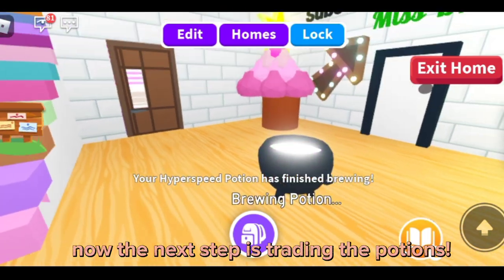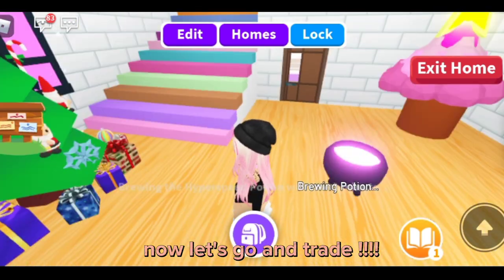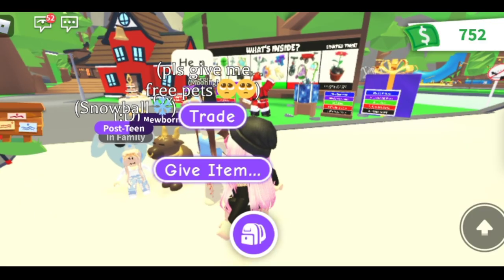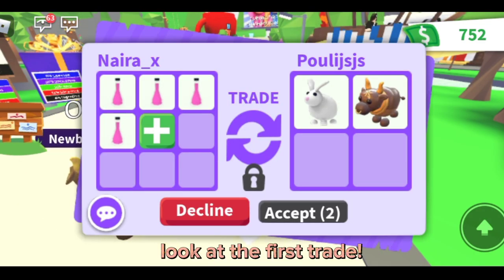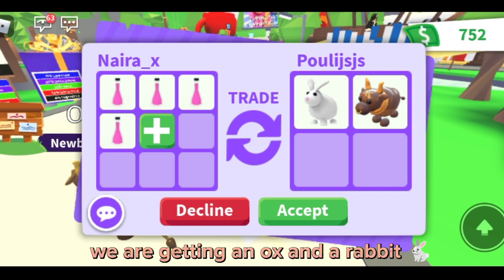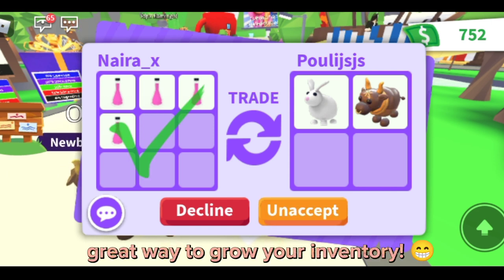Now the next step is trading the potions. Let's go and trade. Look at the first trade — we are getting an ox and a rabbit. It's a big win-win, a great way to grow your inventory.